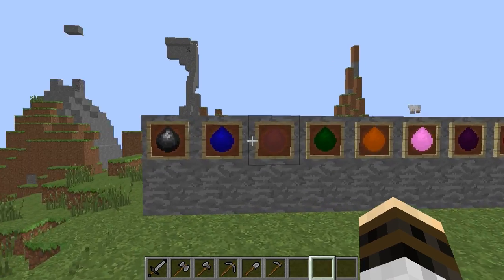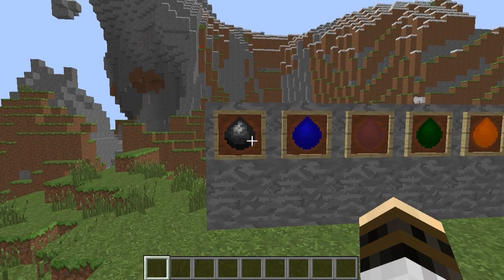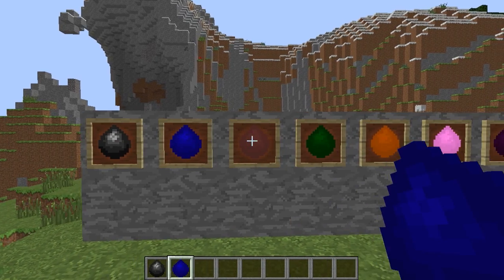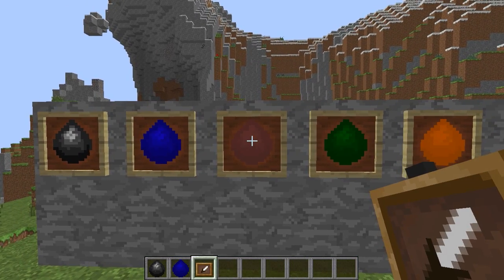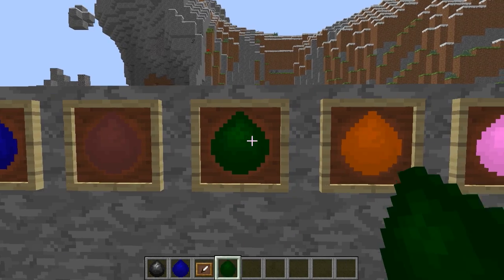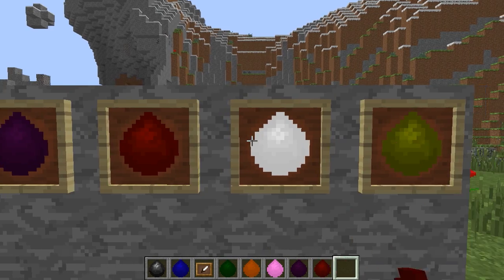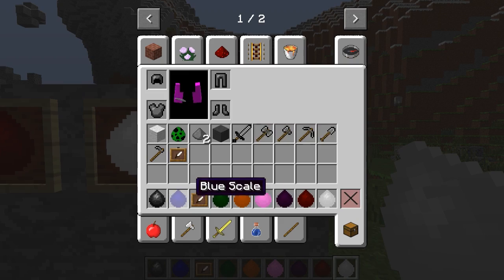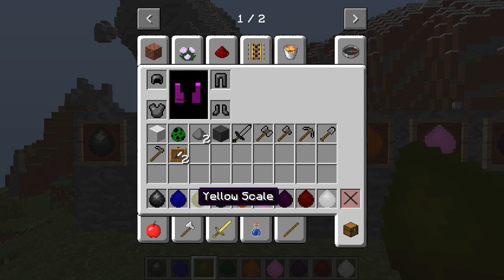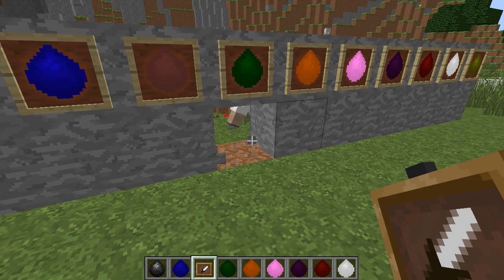Over here we have dragon scales. These are pretty cool. I'm not really sure what they're going to do. Obviously in the old mod, when you would kill a dragon you would get its scale. So I guess that'll be the case in this mod too. I don't know exactly what the scales will do — I think maybe you'll be able to make the ancient swords like Brisinger and things like that with them. That'd be pretty cool.